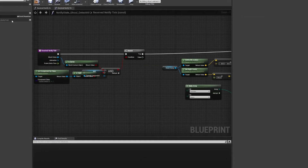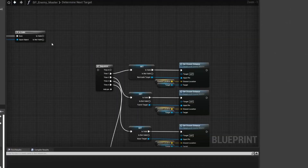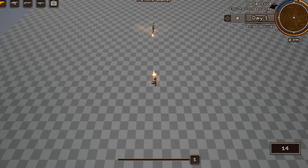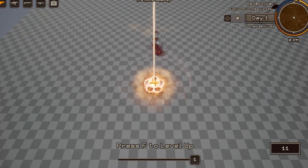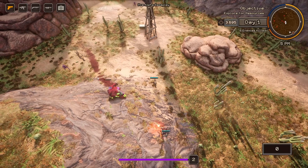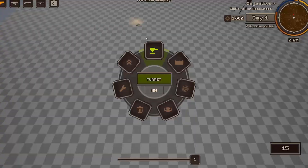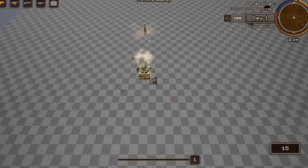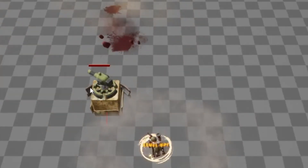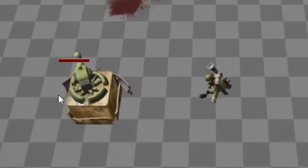I made a system where, when an enemy gets hit, they register whoever hit them in an array. Then when the enemy dies, they reward the player with a kill count and EXP. This means that if two players shoot at the same enemy, they are both going to receive EXP and a kill count. The coolest thing about this is that if your turret deals damage to an enemy, the enemy will still reward you the EXP because the turret belongs to you.